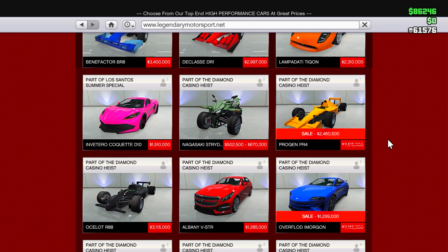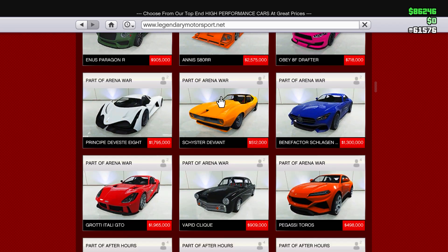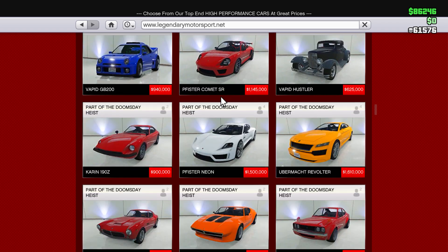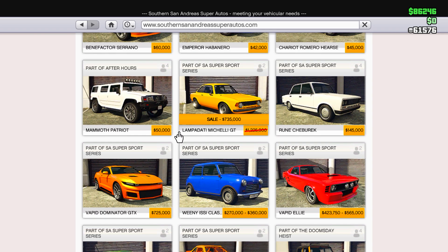On to Legendary Motorsport, we have the Annis ZR350 on sale this week, and further down we have the Pfister PR4 F1 car on sale, and just underneath the Imorgon is also on sale this week. That's it for Legendary Motorsport.